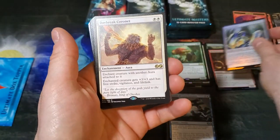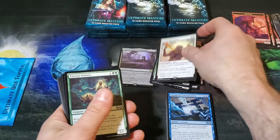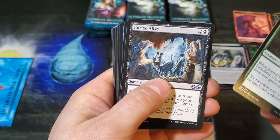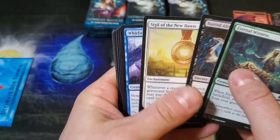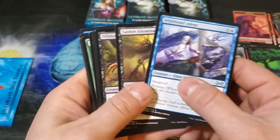Daybreak Coronet is the rare. Eternal Witness, Buried Alive, Sigil of the New Dawn — very nice set of uncommons there. There's definitely some value in the uncommons when it comes to Ultimate Masters.